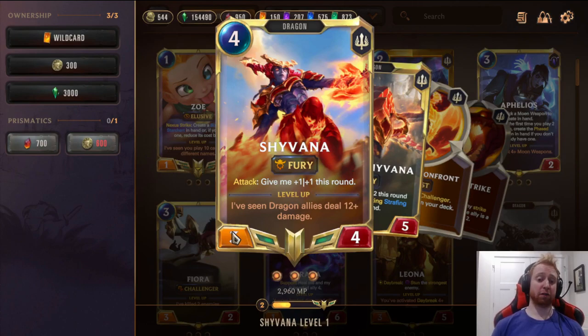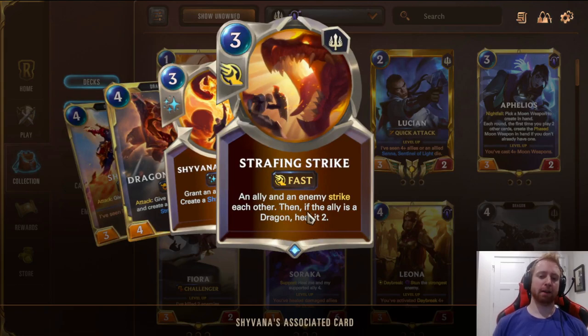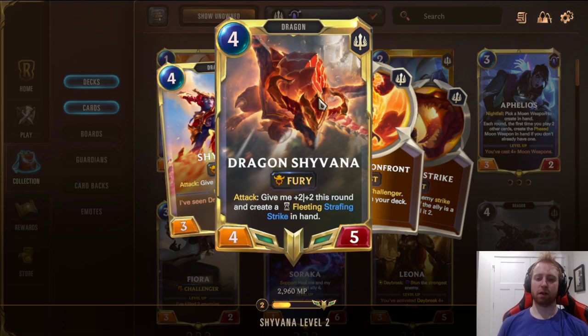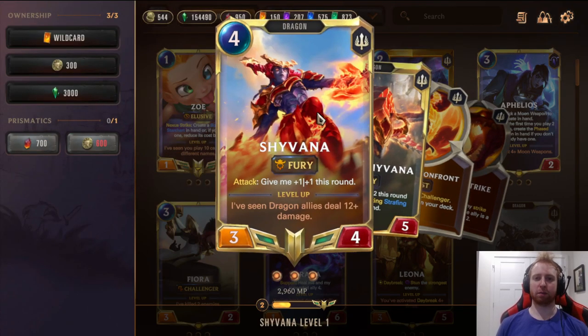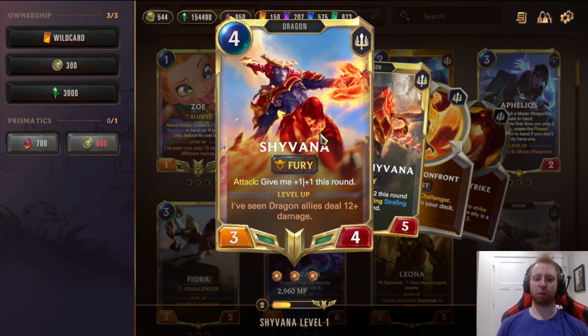3 Shyvana. Very strong now that she was buffed — she was a 4/4 with no Fury before, now she's a 3/4 Fury. You kill the Dragon Chow, works towards level up, gets +1/+1 permanently from Fury, becomes a 4/5. When she attacks, she's +1/+1, making her a 5/6. Her level up is extremely strong: on attack she's +2/+2 this round, creates a Fleeting Strength and Strike in hand — basically Single Combat for 3 mana — and all Dragon allies heal 2. Very strong at holding down the mid game against Irelia and Azir, blocking Sand Soldiers and Blades while gaining permanent stats.